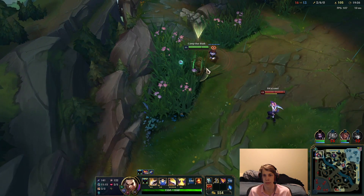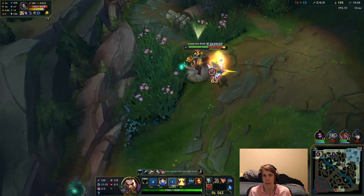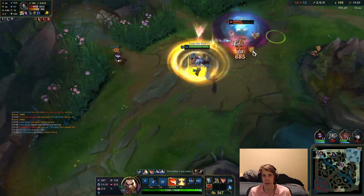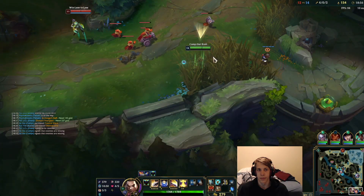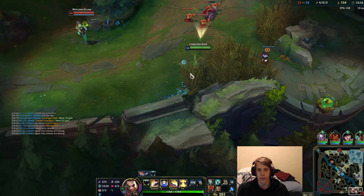You can also do this with control wards by placing them outside of bushes, but that's blatant bait and will only work against players like Akali mains. Most people will do as this Camille does, and just stare at you like, how braindead do you think I am?